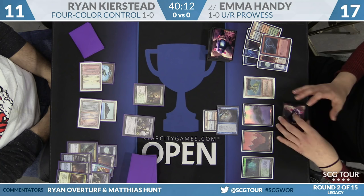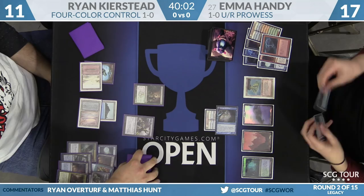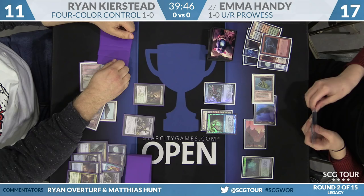Ryan is respecting some counterspells here — Deathrite Shaman into Fatal Push, leaving up two to pay for even a Spell Pierce. That Deathrite Shaman can help him gain some life back. When I play a card that was an Invitational Winner's card, I want to play the art that features the Invitational Winner. My Ranger of Eoses will always have the Ruel ones, because that's the story behind the card.